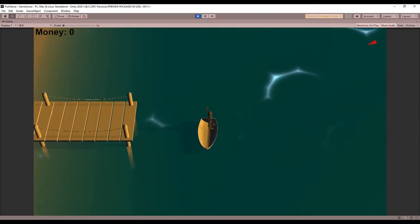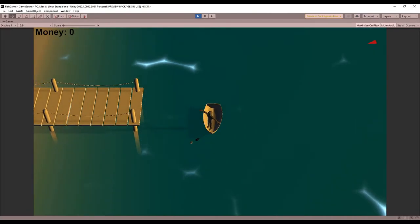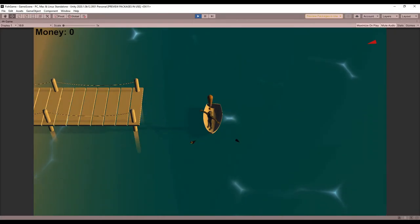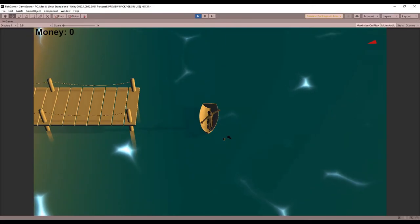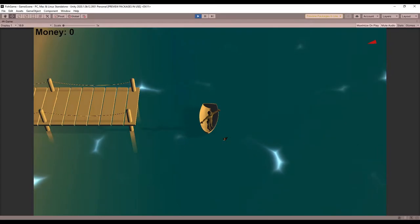In the last devlog, I talked a little bit about running out of time in the day. I have the code in place to do whatever I need to, but right now I just have it reload the scene. That definitely has to change since that also gets rid of any money the player has and just deletes all the fish they were carrying instead of selling them.